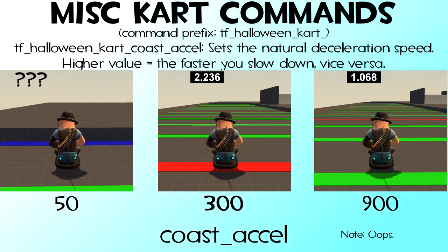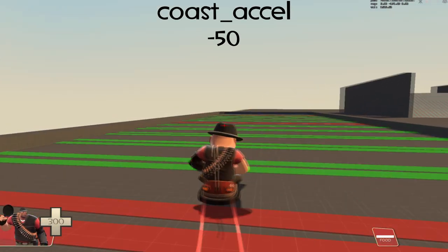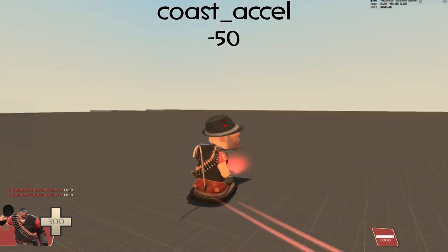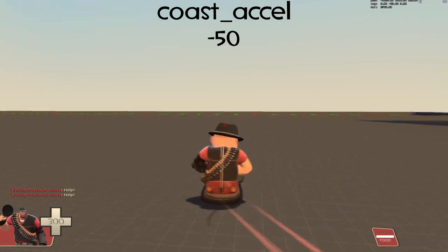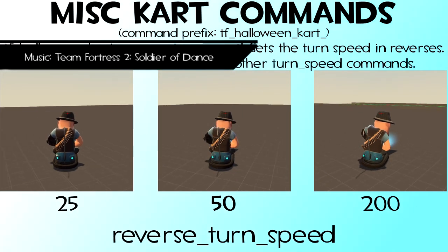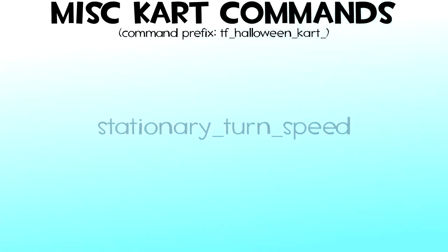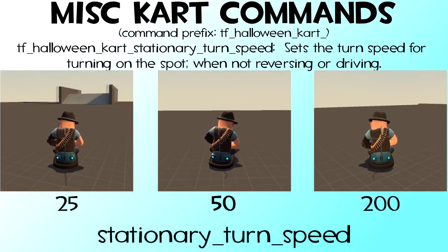If COAST_ACCEL is set to a negative number — say minus 50 — the car behaves unusually. REVERSE_TURN_SPEED, defaulted at 50, changes your turn speed when your car is reversing. And STATIONARY_TURN_SPEED, also defaulted at 50, changes your turn speed when not moving at all — in other words, when you're turning on the spot.